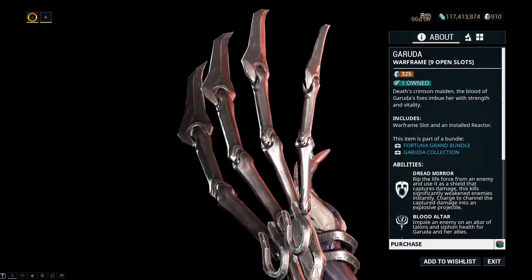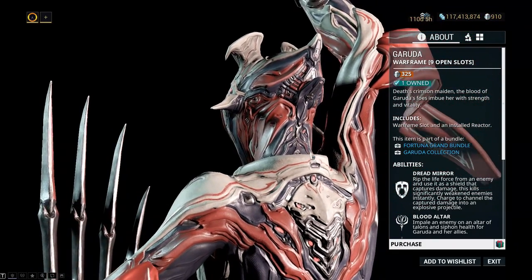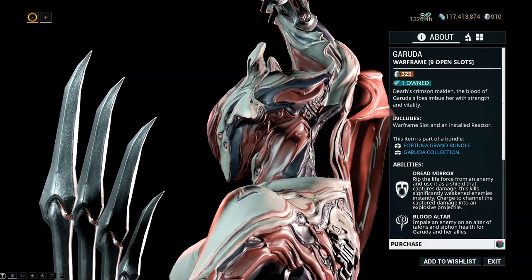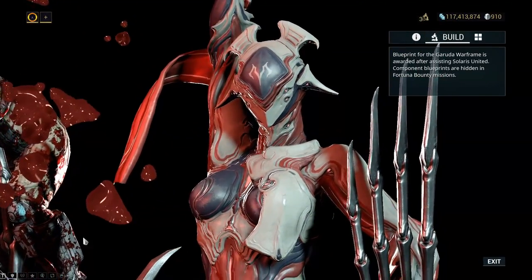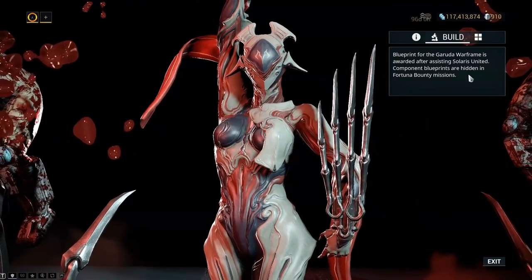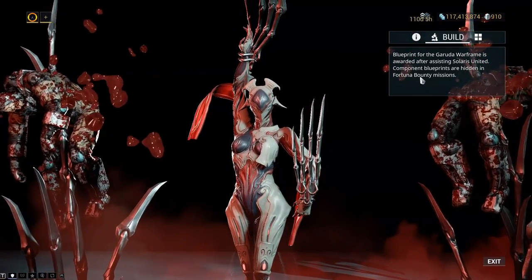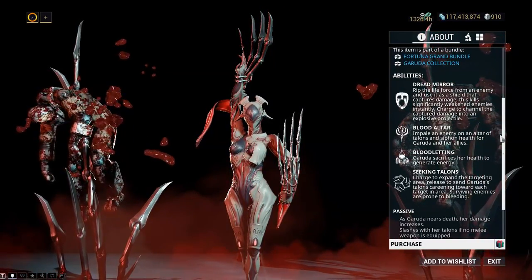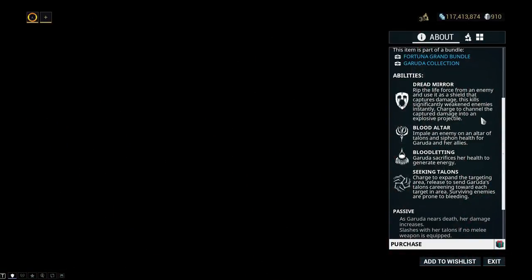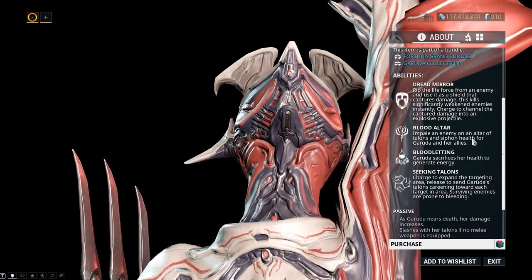The new warframe Garuda looks amazing as the blades come in down the hands. Her parts are obtained through bounties, and the blueprints are hidden in Fortuna bounties, which is kind of a shame. Her abilities look absolutely amazing — her Dread Mirror can rip life from enemies, the blood ult impales enemies, and it's all very blood-orientated.